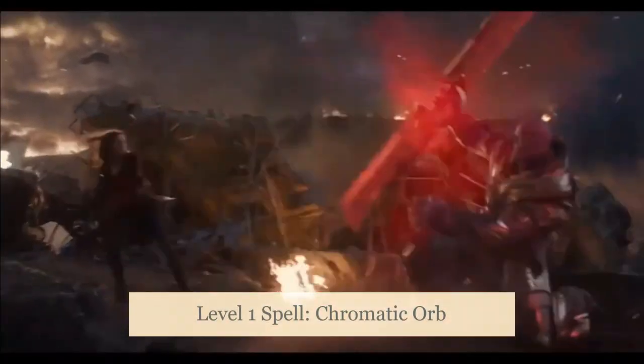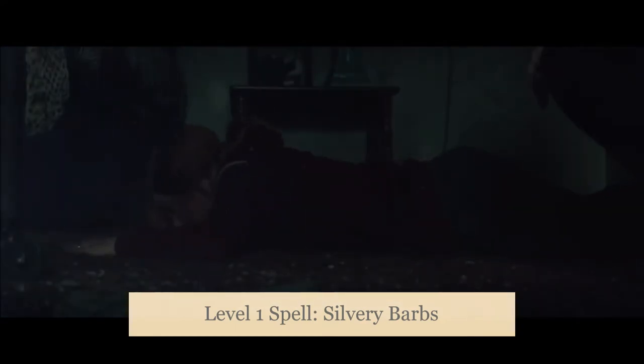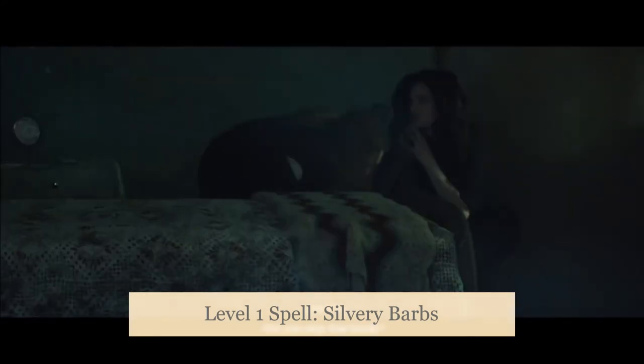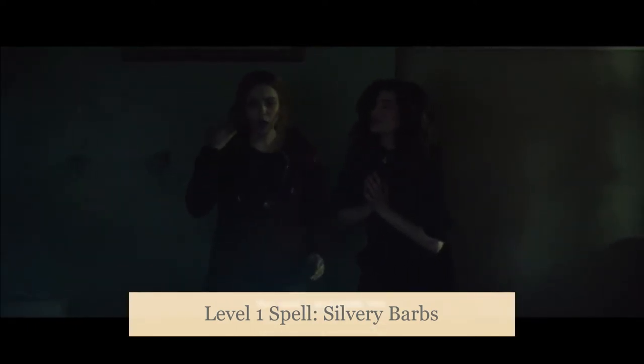For our two new spells, I'd grab Chromatic Orb, which allows us to hurl a 4-inch diameter sphere of energy at a creature — more psionic bolts if we want a little more oomph than Firebolt can give us. For our second spell, I gotta go with Silvery Barbs for the old-school Scarlet Witch hex magic feel: impose bad luck on an enemy by forcing them to reroll, and give good luck on you or an ally by giving them advantage on their next roll. They may still succeed with a reroll and you may still fail with advantage, but the probabilities did change. When it comes to classic hex powers, this may be the best spell in the game for matching the hex magic effects.